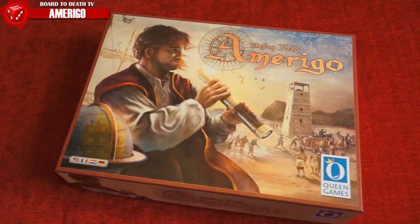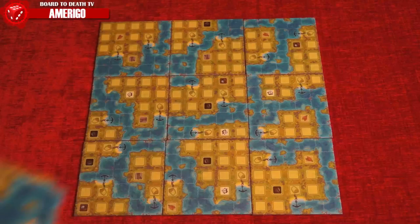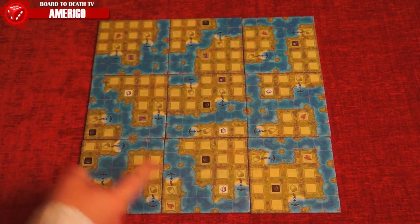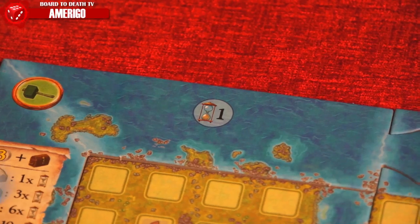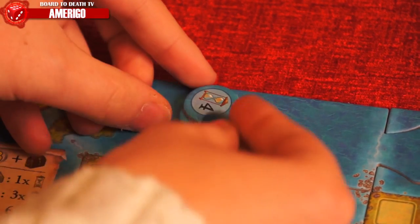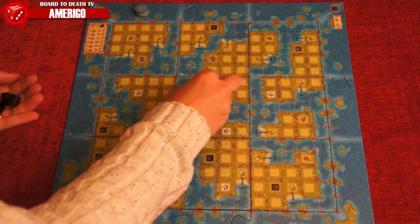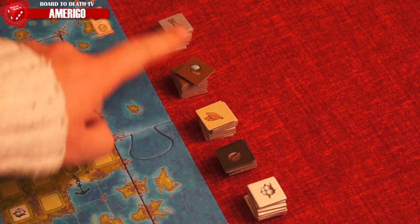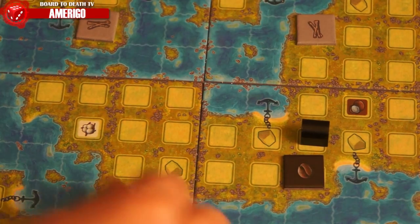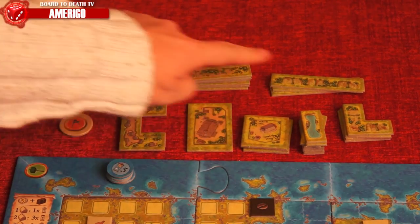In Amerigo, players will navigate and discover new lands to settle in rich and valuable resources. In the box you'll find these components: to set up, 16 island tiles which you'll place in a grid depending on the number of players, eight frames to be placed around the island tiles, four time markers placed in sending order on their space, five treasure chests placed on islands with 20 or more land spaces, 40 commodity tokens for five types — cotton, tobacco, cinnamon, coconut, and coffee — place one of each type on their matching icons on the board, 37 neutral landscape tiles, and a planning token placed near the board.